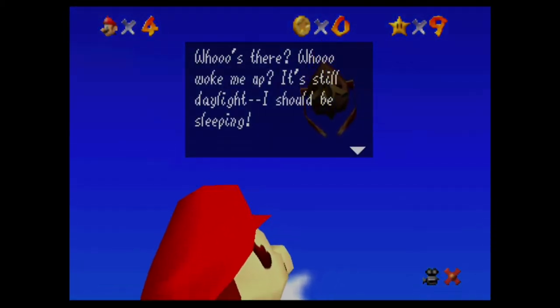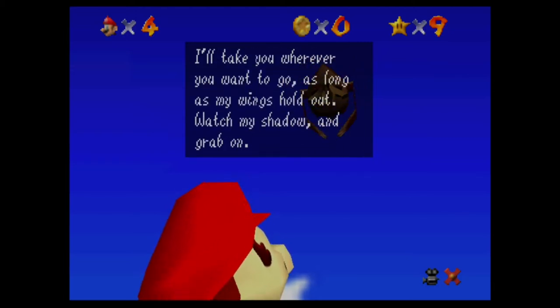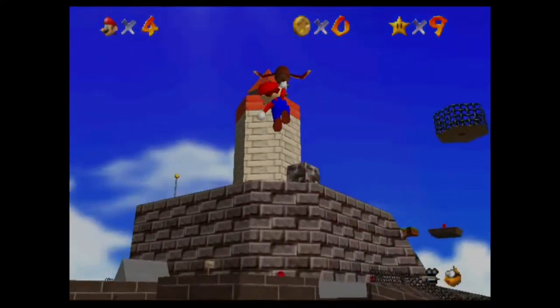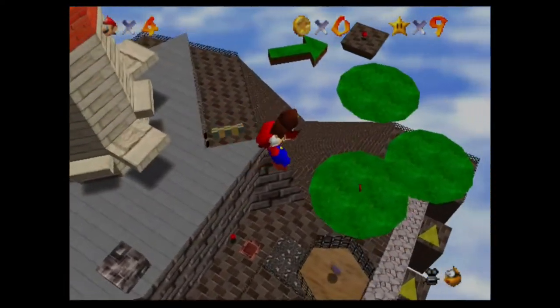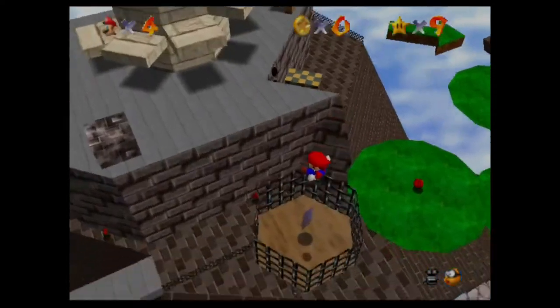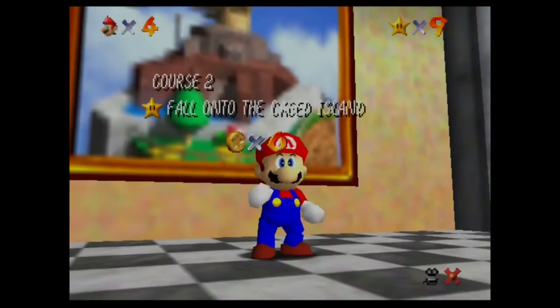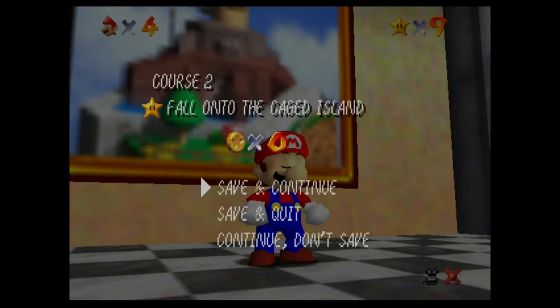The owl says: 'Who's there? Who woke me up? It's still daylight, I should be sleeping. Hey, as long as I'm awake, why not take a short flight with me? Press and hold A to grab on, release A to let go. I'll take you wherever you want to go as long as my wings hold out. Watch my shadow and grab on.' So yeah, you want to grab onto the owl, hold down the A button, and direct him in whichever direction you want to go. The interesting thing is, if you get a running start and grab onto the owl with a lot of momentum, you'll keep that momentum when you let go. So if you run into him and jump on, when you let go it'll fling you a little bit.